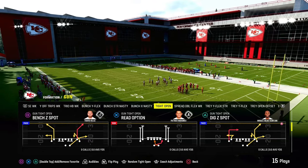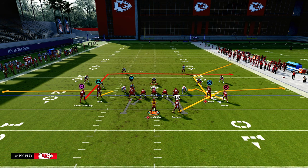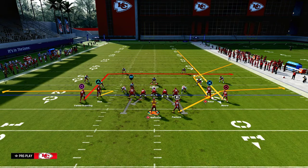The next play we're going over is Dig Z Spot — one of the best plays in the formation and our standard sail concept. I can't stress enough how important the spacing of Tight Wide Open truly is for how we're able to use this to attack man coverage. The setup is very simple — it's kind of a quick-hike play. We're just going to streak the right side receiver and snap the ball.